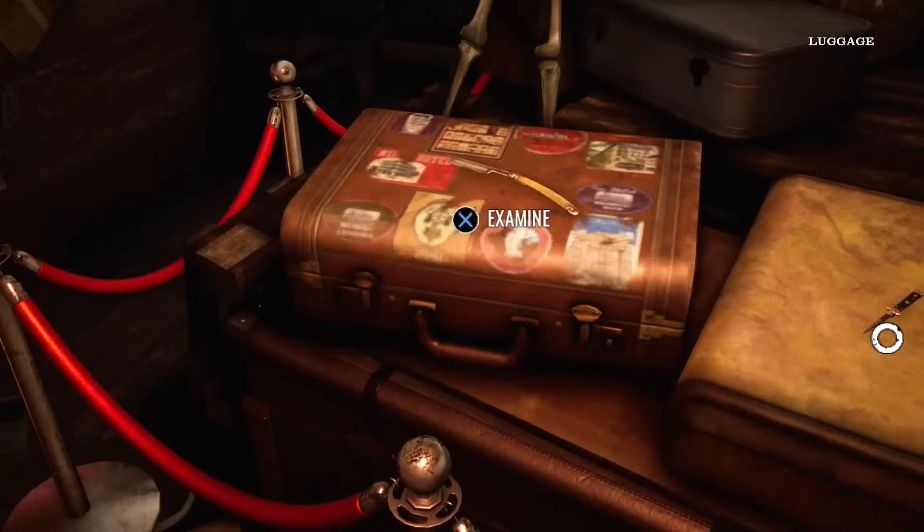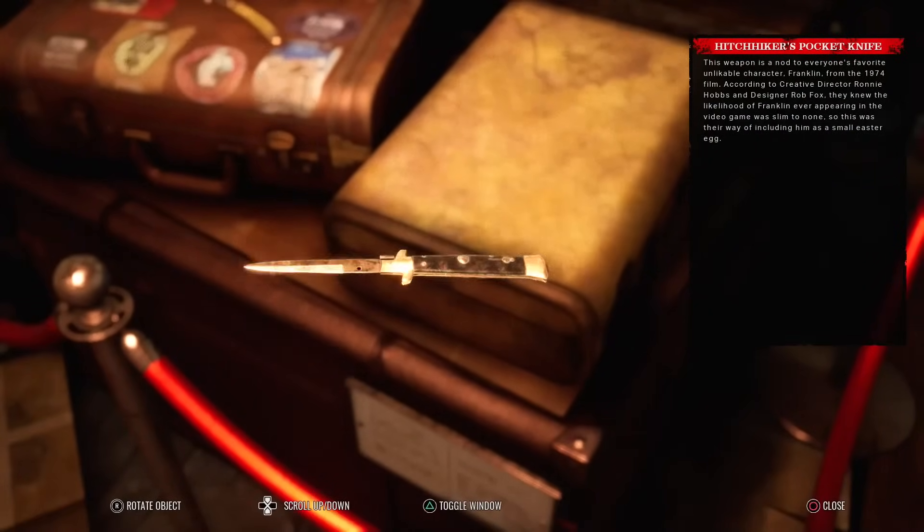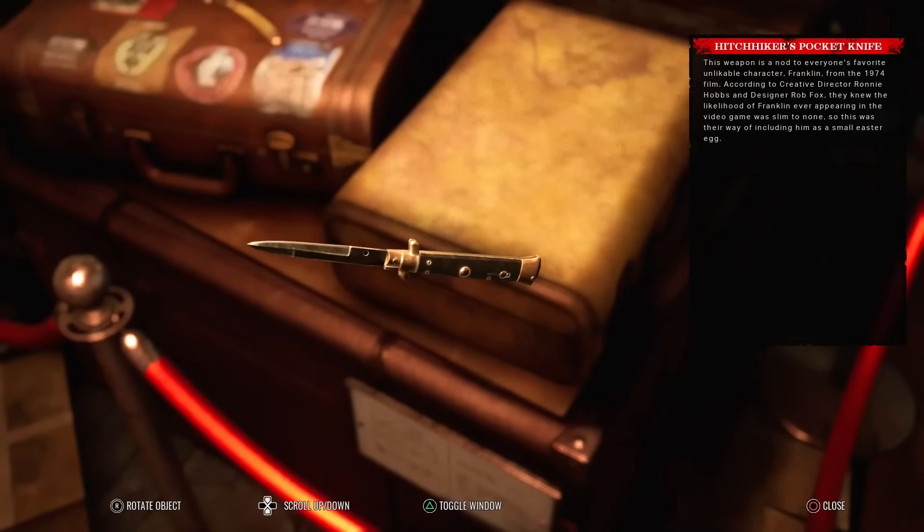I actually think the weapon does suit Sissy to be honest. Hitchhiker's pocket knife: this weapon is a nod to everyone's favorite unlikable character Franklin from the 1974 film. According to creative director Ronnie Hobbs and designer Rob Fox, they knew the likelihood of Franklin ever appearing in the video game was slim to none, so this was their way of including him as a small Easter egg.